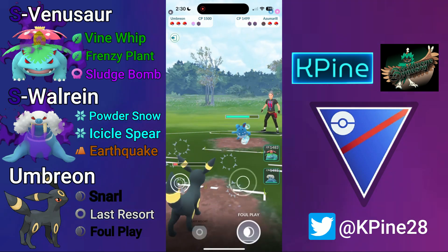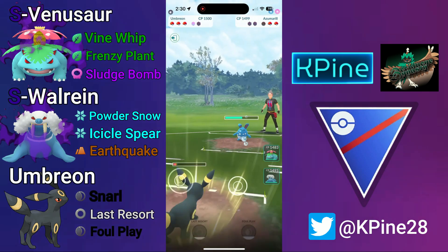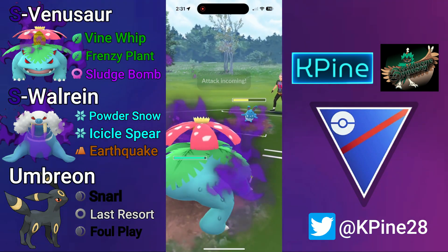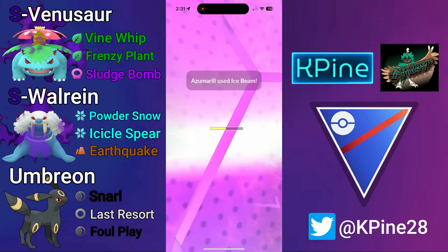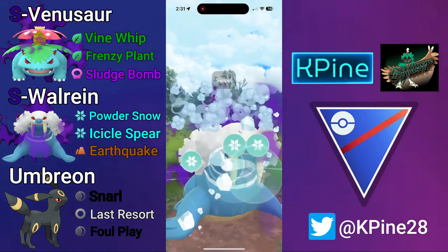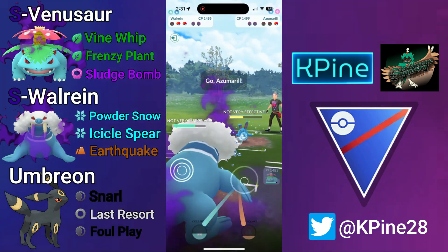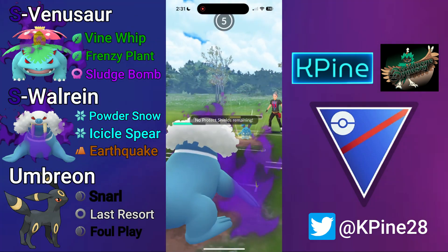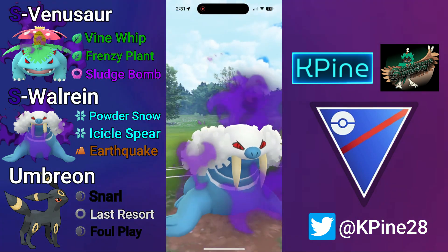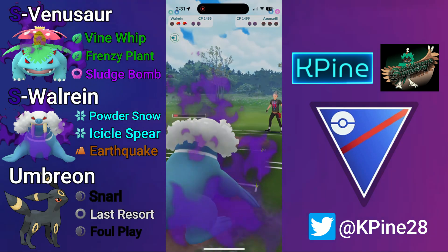The Azumarill goes for the bubble farm wanting back-to-back Ice Beams — one to threaten the shield and one to threaten the KO. They get the bubble farm, so we shield up. Altaria comes in, in comes Wall-Rain — we're fast enough on the swap to get Icicle Spear before they reach Sky Attack, taking out Altaria. Now all we need is Earthquake to handle Azumarill. A Play Rough comes through but isn't enough to take out Wall-Rain. We throw Earthquake as soon as we get it — no need for good timing — and it's enough to take out Azumarill. GGs.